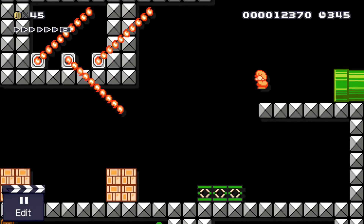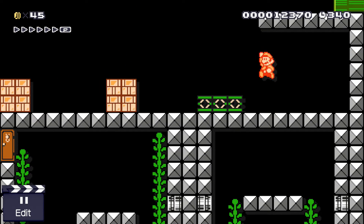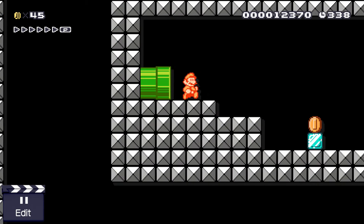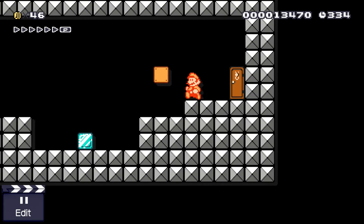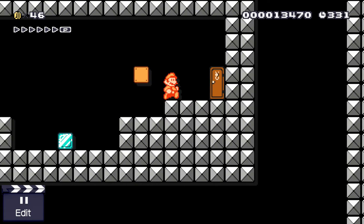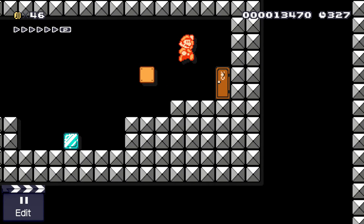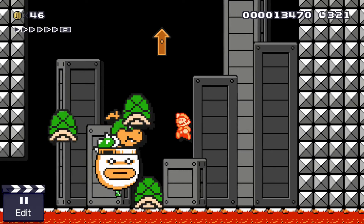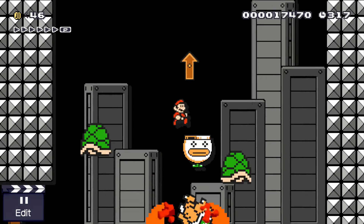I put a hammer bro in there, but it started throwing at you while you were down in the ladder section, so I took that out. Go through here, and this is the checkpoint room before the boss — before you fight Plague Knight. In the actual game you walk to the right and there's a drop, so you drop down and fight him. I did the opposite — you start from the bottom and here's Plague Knight. He kind of hits himself, but that's besides the point. Then you gotta go up.